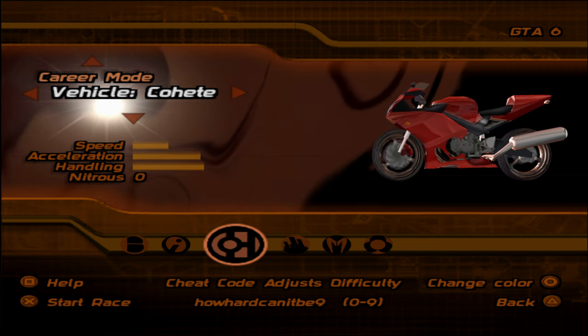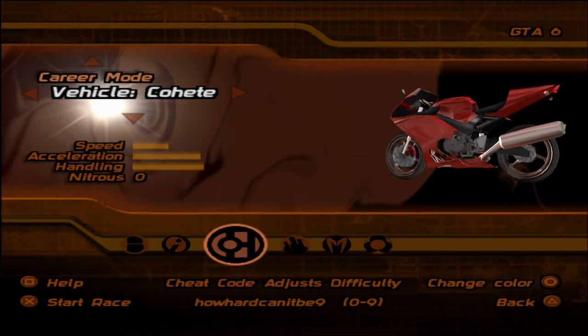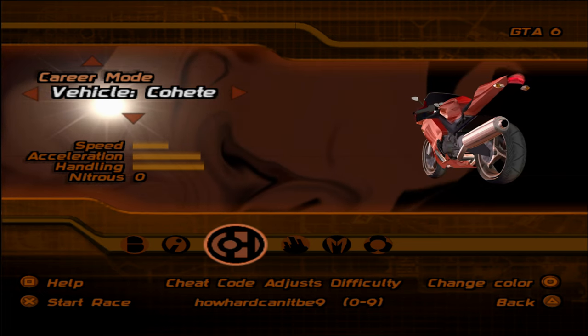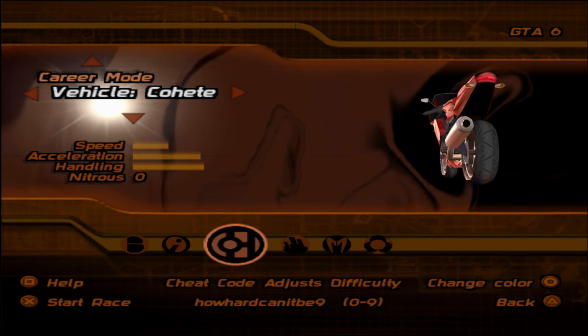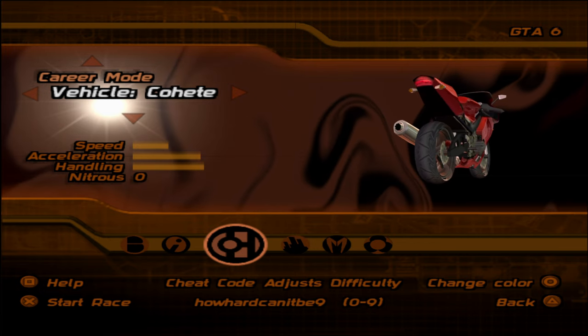Alright, the first bike you get in the game — the Quachachi, or whatever it's called. Nothing really miraculous about this. It's just a bike. All it does is wheelie and then you do the weight transfer where you can turn around corners easier. It's just a bike after all. You win this off the bikers.